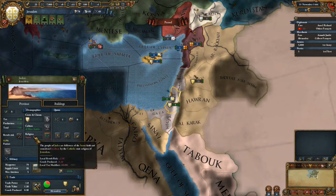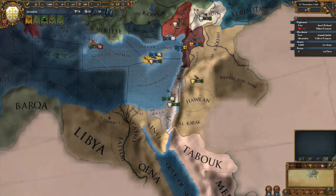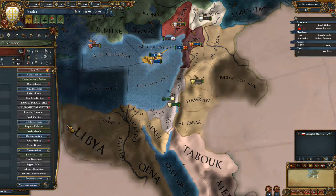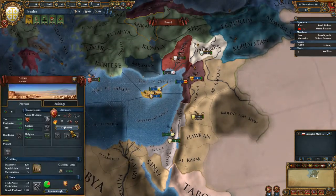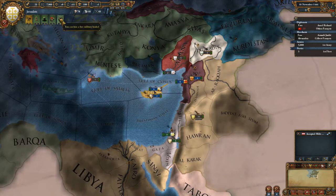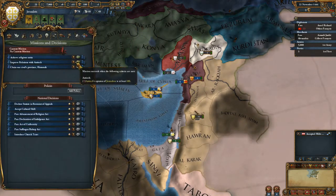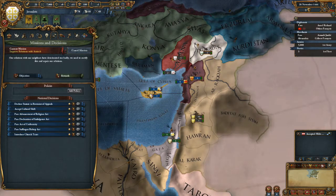We do want Jerusalem to be our own culture, but we're going to go on a bit first. Yes, they've rivaled each other - no they haven't, they can't rival at war I don't think. Improve relations with Antioch - yes, we'll do that.